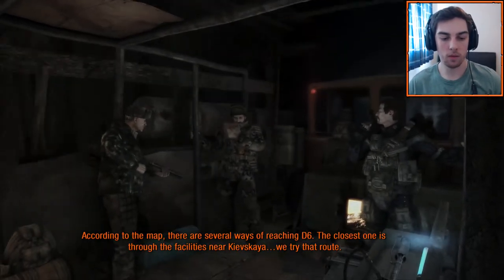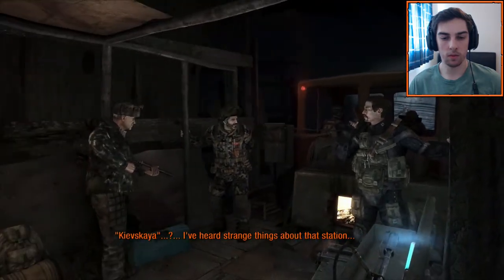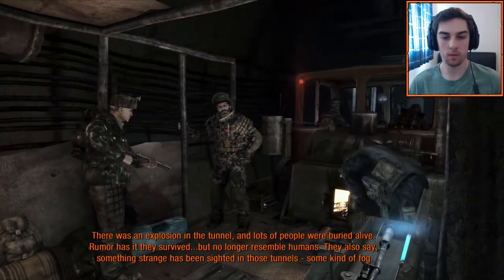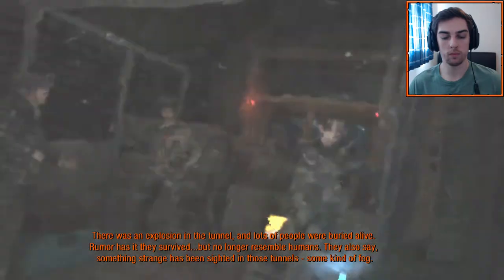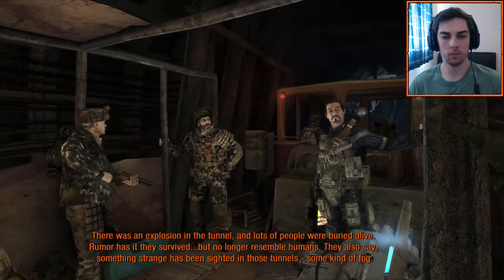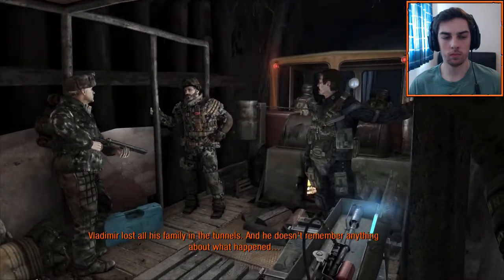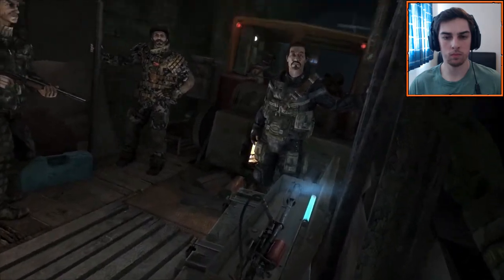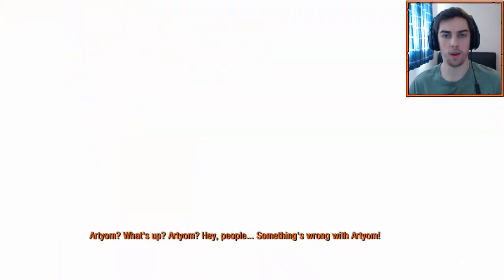According to the map, there are several ways of reaching D6. The closest one is through the facilities near Kiewsker. We've heard strange things about that station — there was an explosion in the tunnel and lots of people were buried alive. A rumor has it they survived, but no longer resemble humans. We also say something strange has been sighted in those tunnels. Kiewsker lost all his family in the tunnels and doesn't remember anything about what happened.